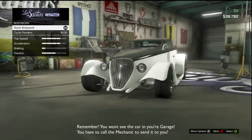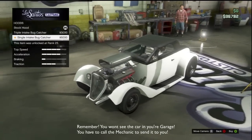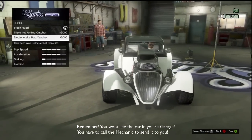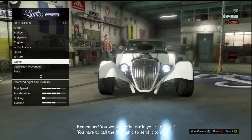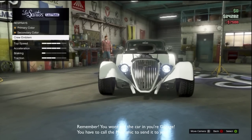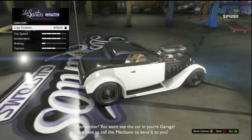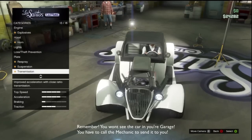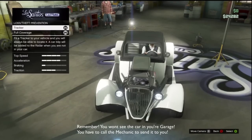Bodywork — so we can do some bodywork. Engine options too. You can get your spray done. You can change all the colors. It's got full coverage and it has got a tracker, so that's fine.